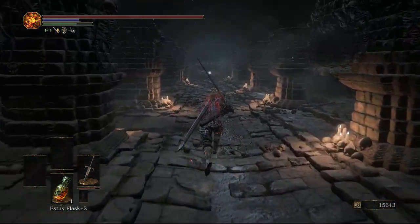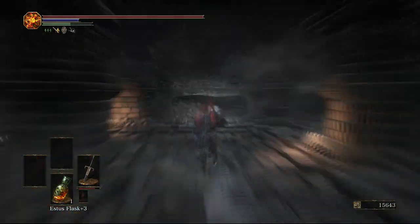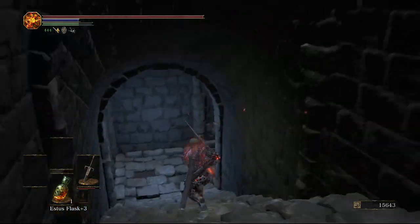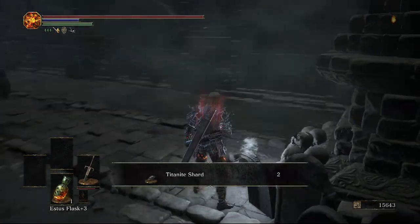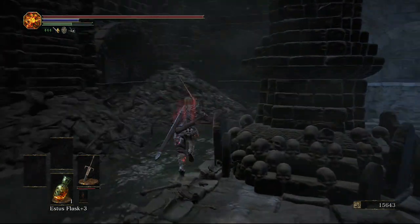Over here behind the stairs we are going to get a large titanite shard. At the end we are going to get some ashes that we can take back to the merchant at Firelink Shrine to upgrade her wares. There's a really obvious hidden wall here that will just take us back down to where the item was in the middle of the lane against the columns.